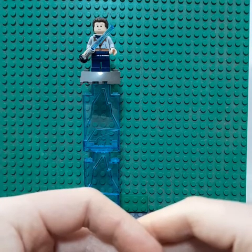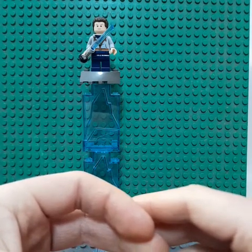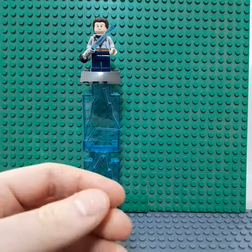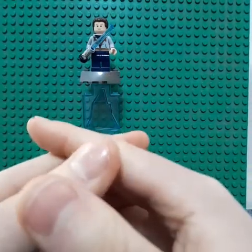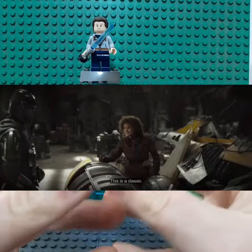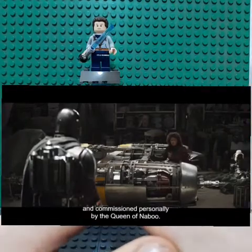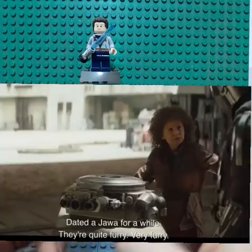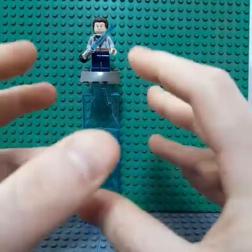Next we see Mando go visit Amy — Peli Motto — about a new ship she mentioned to him. Mando goes to see what she has, and she says, 'I don't know if you'll be excited to see this, but I have this new ship.' And obviously this ship we all know and love: the N-1 Naboo Starfighter. She says she'll show him its potential.